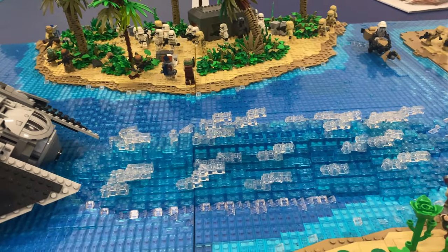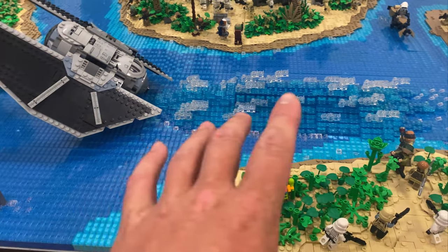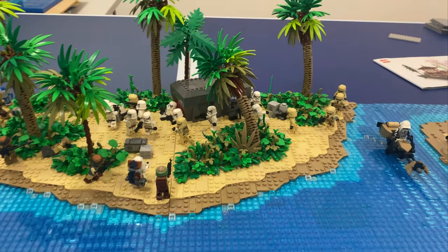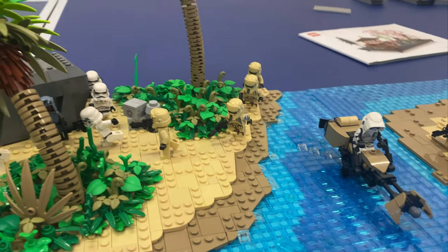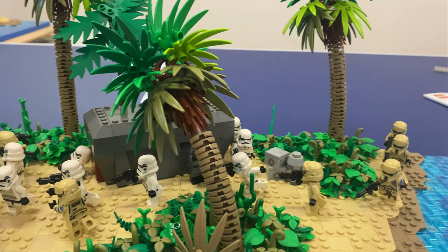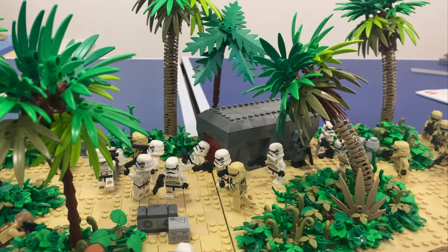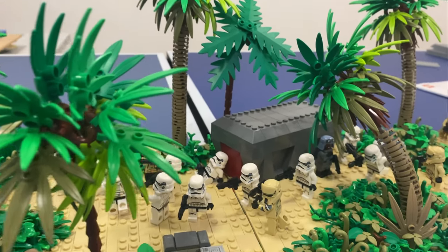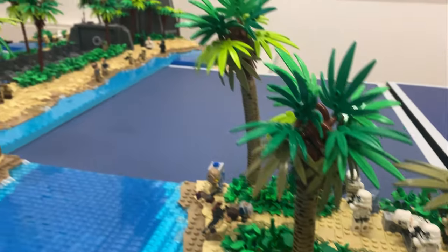We've got this really cool TIE Striker pulling up with all this awesome water detailing. This part is by Sam and SW — I think Sam did the front section and the back portion was by SW. So we've got a scout trooper on a speeder bike around here, more of those Scarif troopers, and tons of those Rogue One stormtroopers looking fantastic. Trees looking great around here as well, the cargo crate back there — really good stuff.